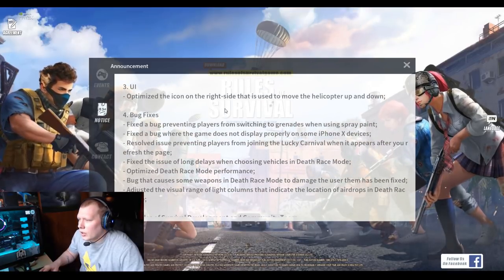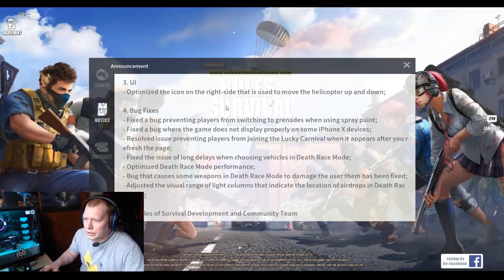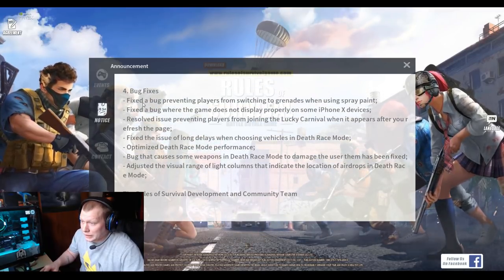UI: optimized the icon on the right side used to move the helicopter up and down — so that's just the buttons. Bug fixes: fixed the bug preventing players from switching to grenades when using spray paint. That was a big issue — a lot of people just turned spray paint off, which was the best way to fix it.